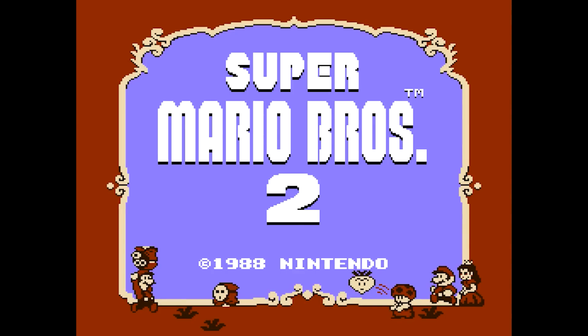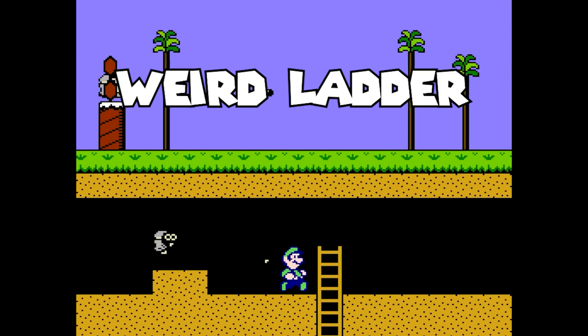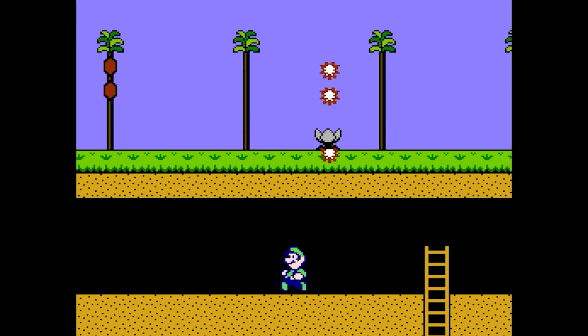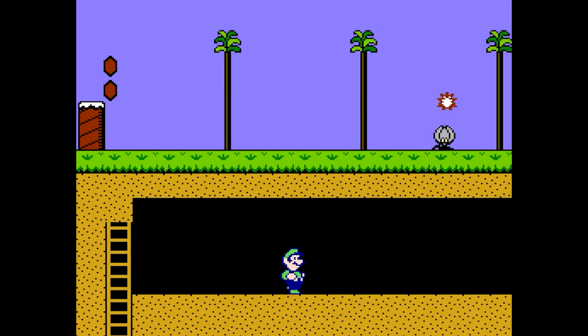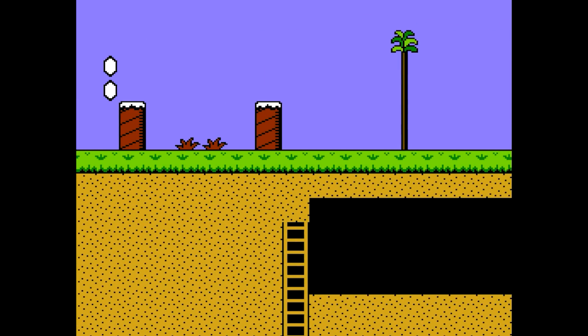The next game in the original trilogy is Super Mario Bros. 2, which has a death glitch that can occur if you touch a ladder in the wrong way. This happens in World 3-2, where if you jump on the very left side of the ladder and then descend, you'll die for some reason, which really doesn't make that much sense. It's hard to say exactly why this occurs, as it doesn't seem like it would lead to this outcome.